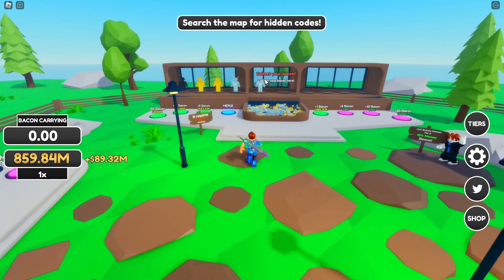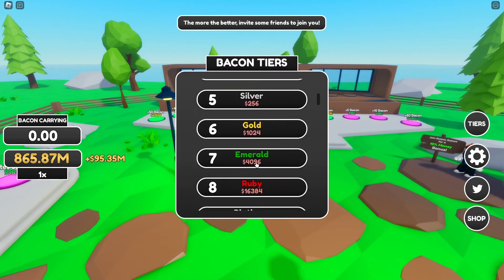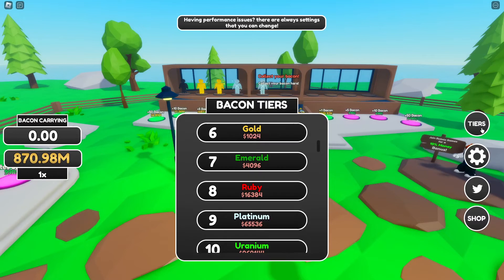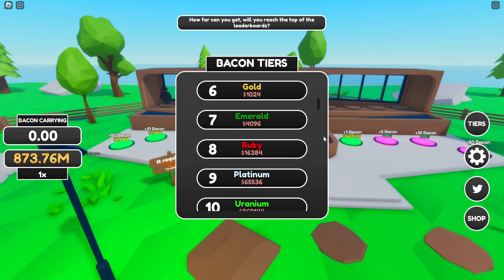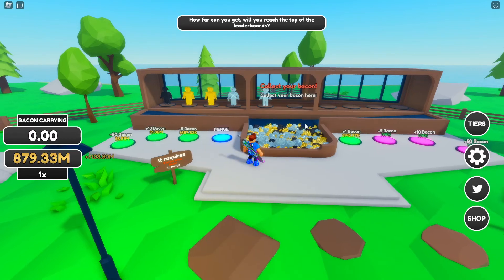If you watched my previous video, you saw that I got some golden and emerald bacons. I had gold and emerald bacons, and now after playing for a bit and merging I've gone from emerald and now I've got rubies, and I've actually gone to platinum — I've got two platinums here. I'm now on my way to making my first uranium, which is the 10th evolution of the bacon, so hopefully I'll have that new uranium bacon in the next video.